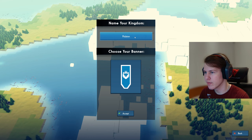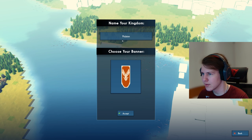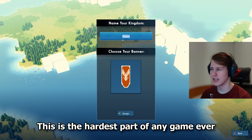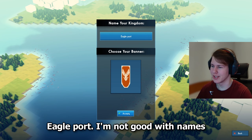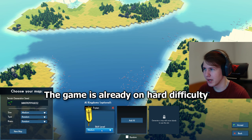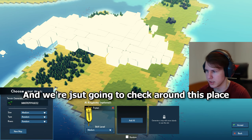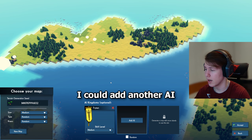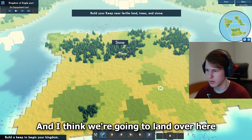For the banner we're going to go with the eagle, of course. The hardest part of any game ever is naming your kingdom — super uninspired but we'll go with Eagle Port. We will add AI opponents. The game is already on hard difficulty so we'll go with a medium AI. There will be three islands — and you know what, let's add two AIs and I think we are going to land over here.